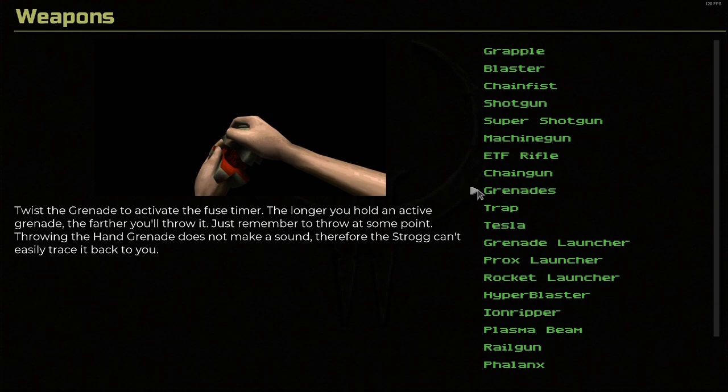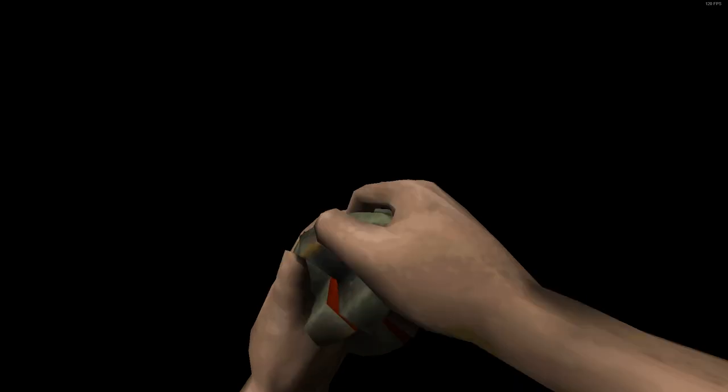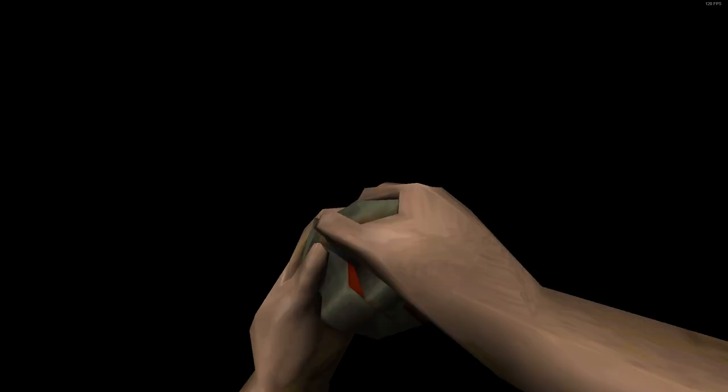Grenades. Twist a grenade to activate the fuse timer. The longer you hold an active grenade the farther you'll throw it — just remember to throw at some point. Throwing the hand grenade does not make a sound, therefore the enemy can't easily trace it back to you. I always love the grenades in this game. So — remastered version versus original. The texture doesn't look like it changes that much, but it definitely changes the hand positioning a little bit because the hands have added fidelity — more polygons. The original was a lot more angular, so they had to change the hand position, but it's still pretty much spot on.